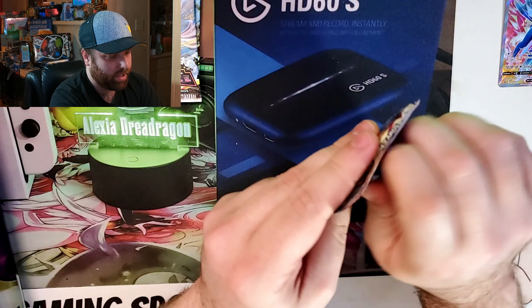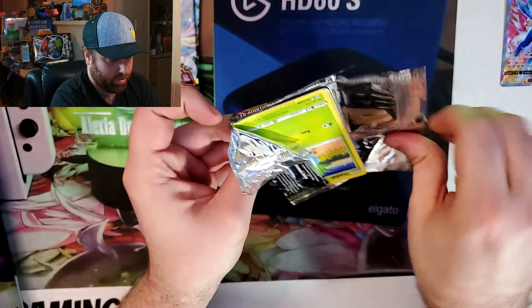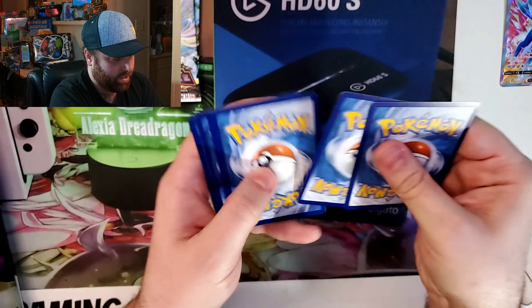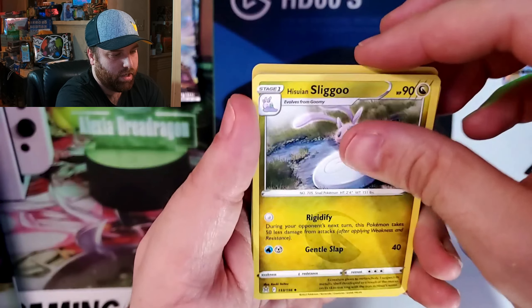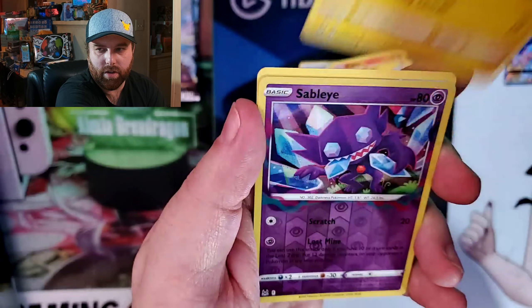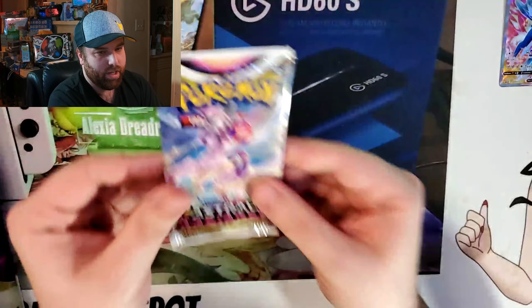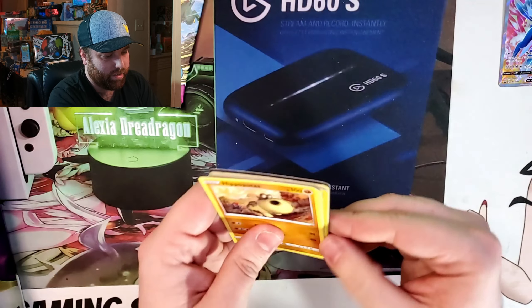Back with our second pack of Lost Origins - can we even get a trainer gallery? That would be nice. As the music heats up, let's see if we can get a hit. Box of disaster - Slugma, electric, Oddish - first time trying this filming angle, bear with me. Surskit, Sableye, and a Porygon-Z. Wow, we are striking out! Only two packs to go - Palkia will only need one hit at this rate to win it.